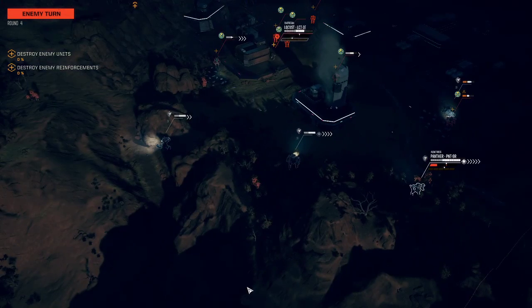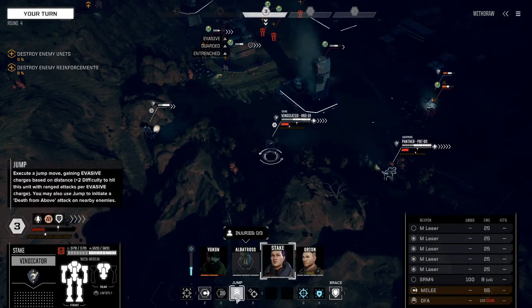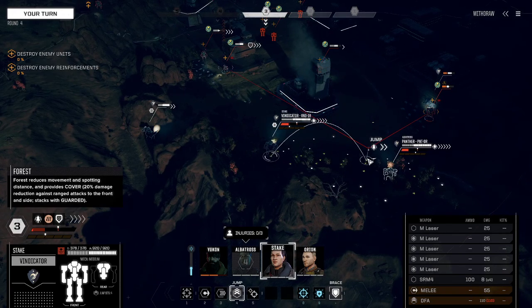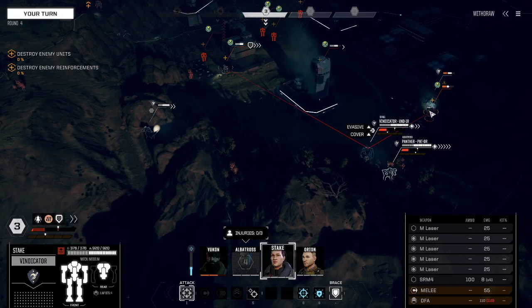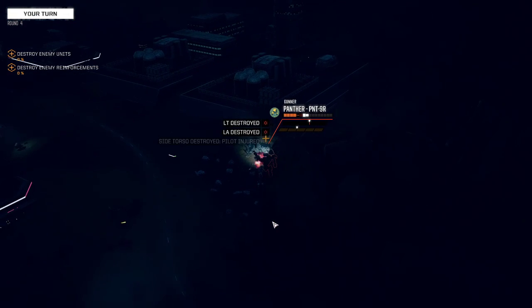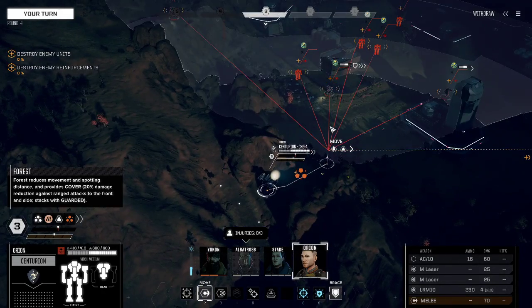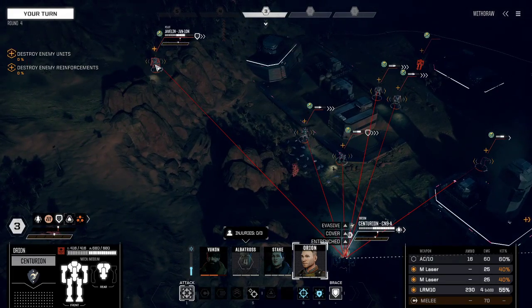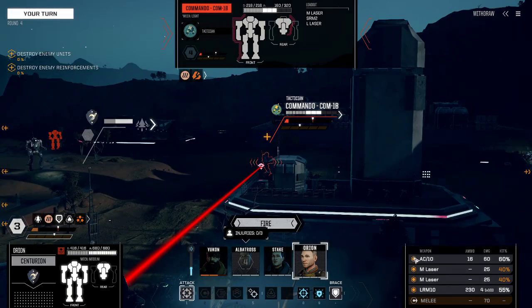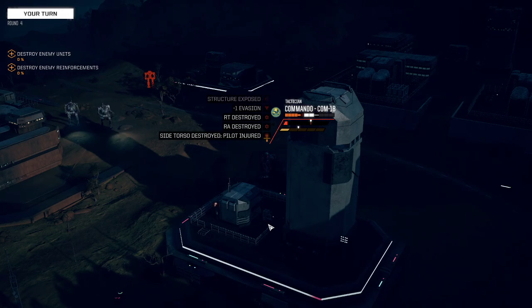I'm under heavy fire. We can jump. Firing — put it in the back. Target's taking a critical hit. We have a Javelin, another Javelin, another Javelin, a Fighter, and a Commando. We're going to fire onto that enemy mech — critical damage detected.